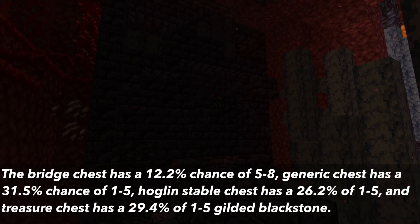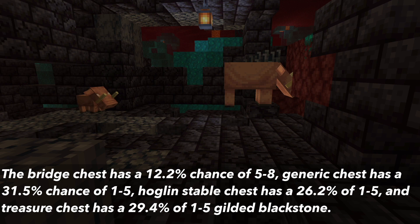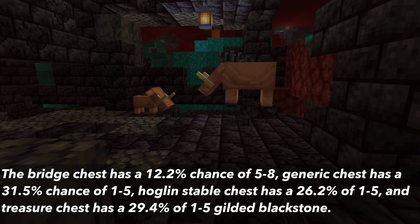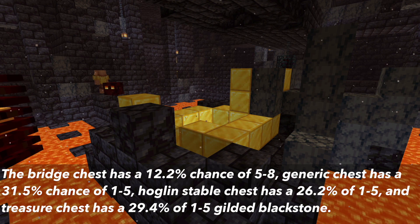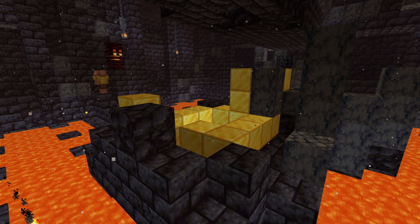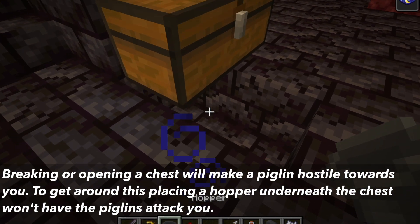The Bridge Chest has a 12.2% chance of having 5-8 Gilded Blackstone, the Generic Chest has a 31.5% chance of having 1-5, the Hoglan Stable Chest has a 26.2% chance of having 1-5, and the Treasure Chest has a 29.4% chance of having 1-5 Gilded Blackstone. As mentioned before, opening or breaking these chests will cause the Piglins to become hostile.